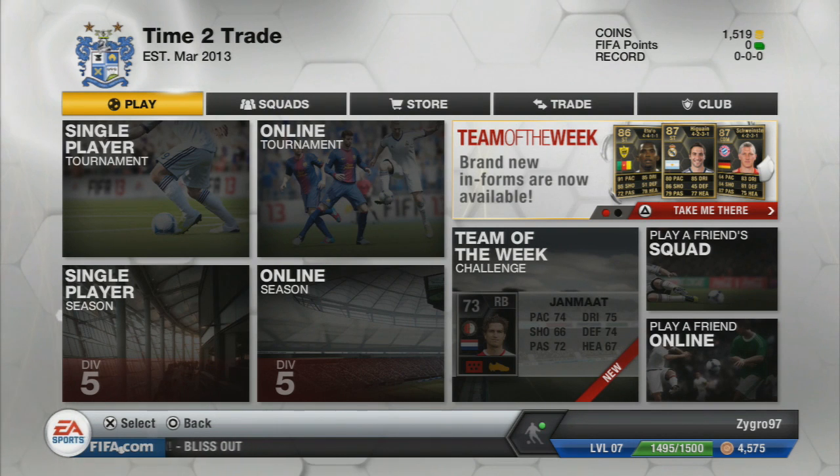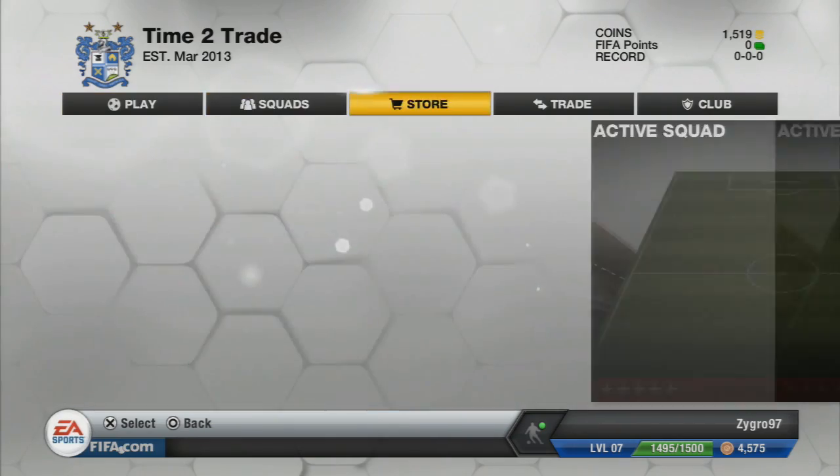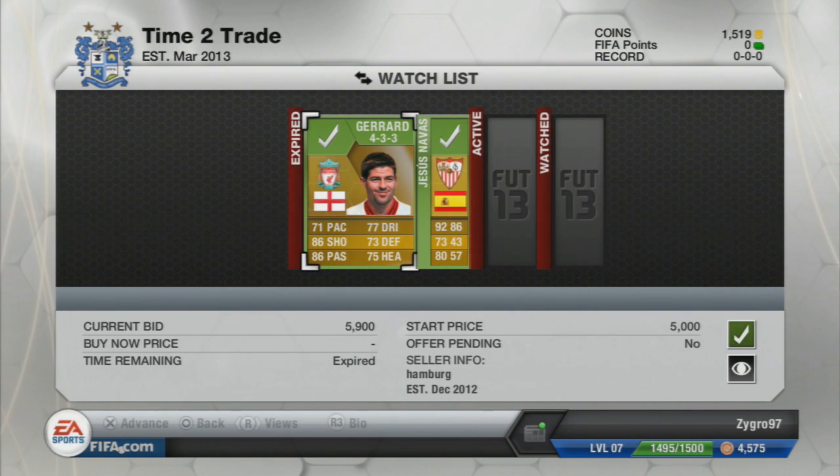Hey, what's up guys? Welcome to episode 2 of trading for the BPL Inform Edition. If you're looking to buy some coins, check out VivaCoinShop.com — links in the description. Let's get straight into today's episode. As you can see in the top right hand corner, we have 1.5k, which means we have spent some coins on players.